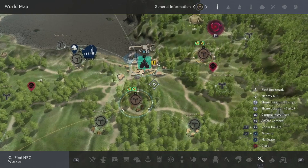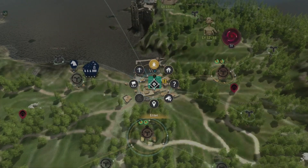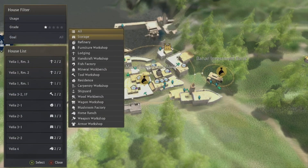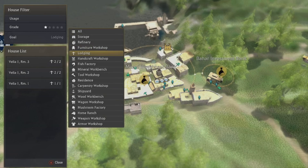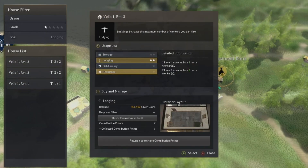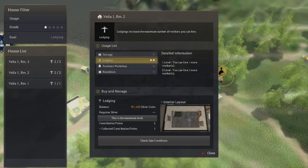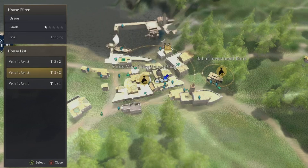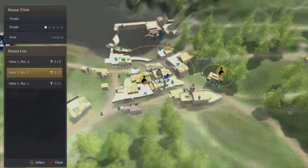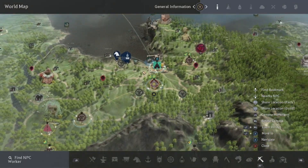Once you've got those two farms unlocked, go into Velia and go to 'Manage Crafting.' At the top, go to Goals Lodging and grab all three lodgings available there. You'll need two contribution points for each — six total — and that gets you a couple of workers set up in Velia.